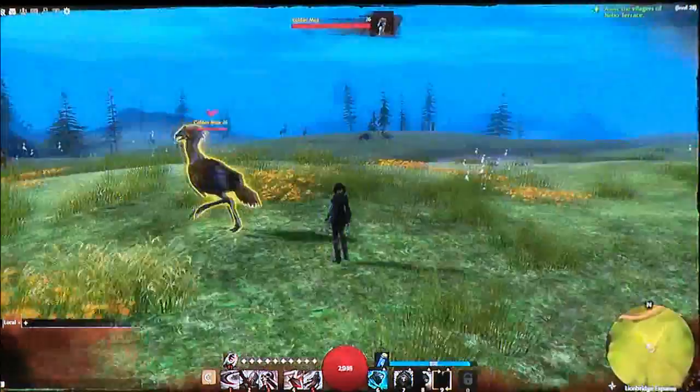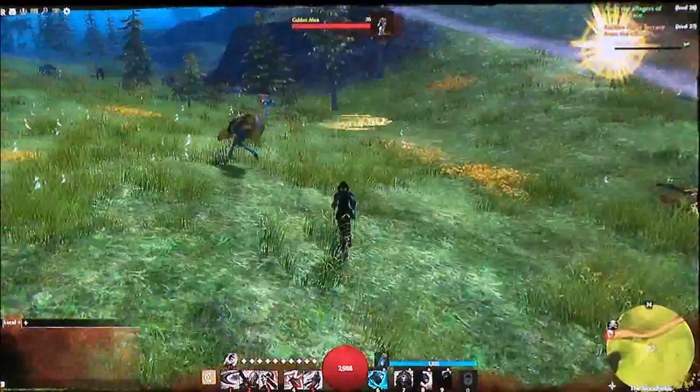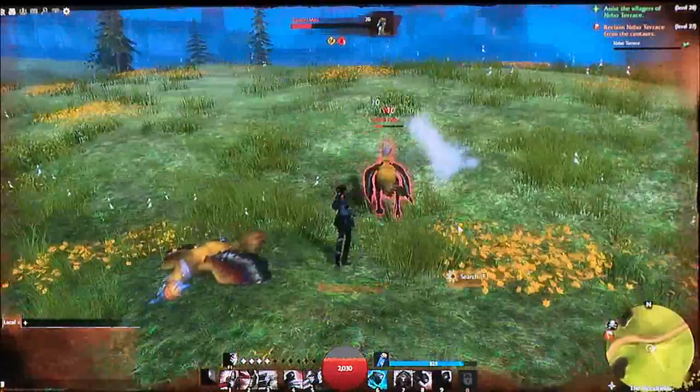The last thing about Thief that really explains why she's called a Thief is the Thief's ability to steal weapons away from the monster she's fighting and use them against her. In the case of the Moa, she'll be able to steal a handful of feathers. You'll notice the skill bar changed and she used them on the Moa — the feathers basically blind the Moa and stop them from attacking for a brief period of time.